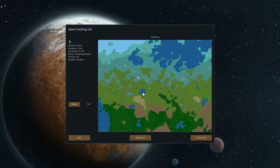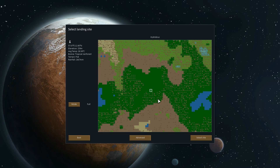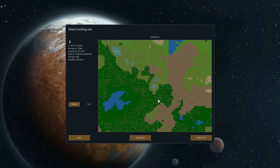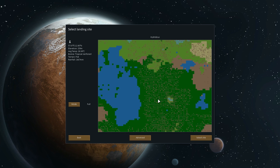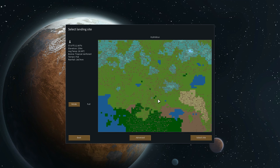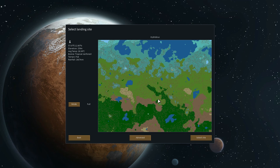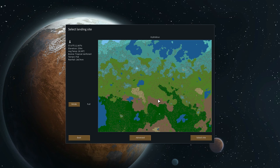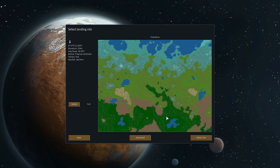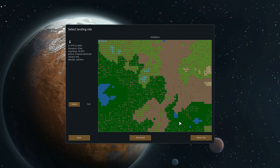Probably going to go with the Tropical Rainforest — that's the new biome. I don't really know of a good spot to start. There was a way of seeing colonies; they'd be a little red circle. Maybe I'm just not starting anywhere near them.